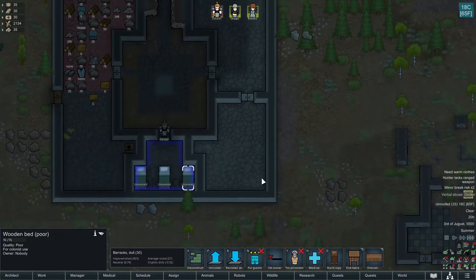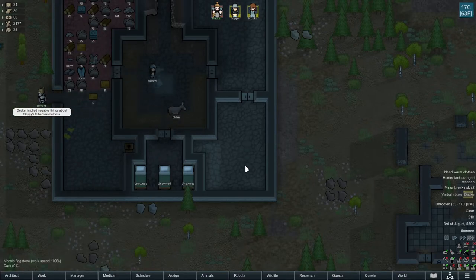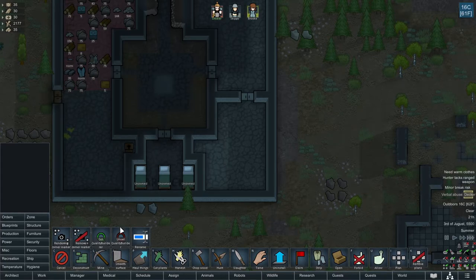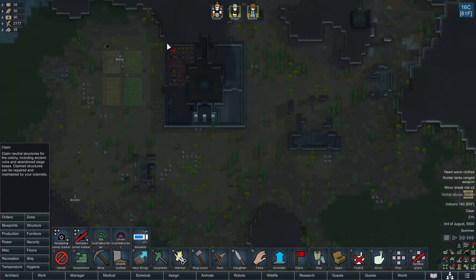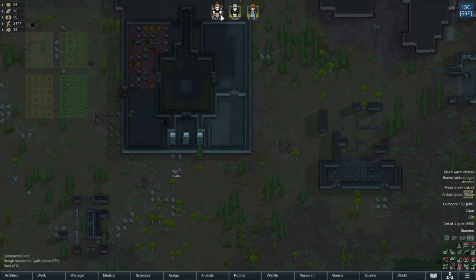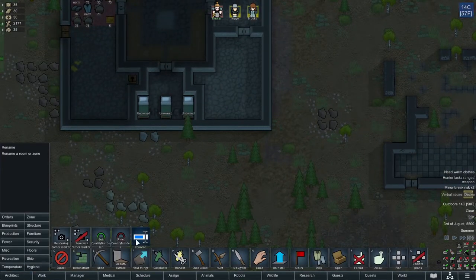Are you indoors over here? Unroofed — why is this unroofed? Orders — because we haven't claimed all this. There we go, they should now start doing all that. We've got some upset people. Fair enough.